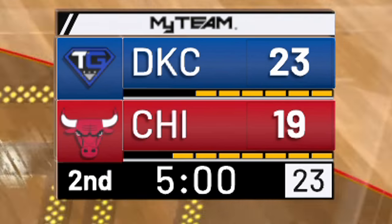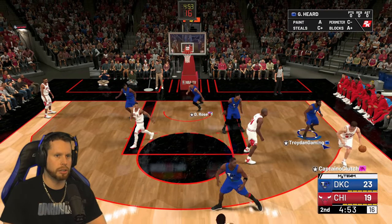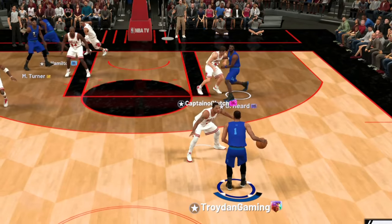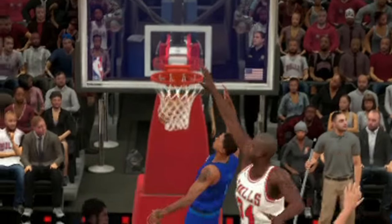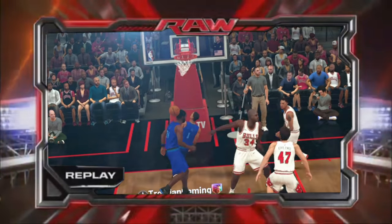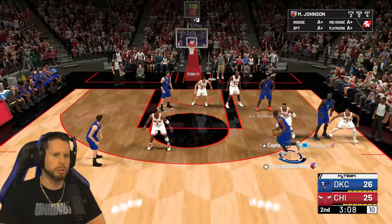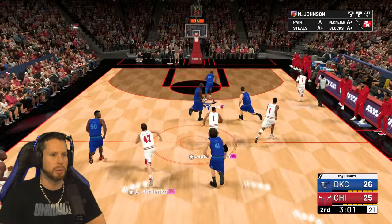He brings his bench out, so my starters are fresh while he's got a weak bench — he's actually in trouble. Dirk hits one from deep. KG — the Big Ticket — gets a slam. I bring Derrick Rose out with the starters since he's playing well. He takes a hard hit and goes down — I thought he was hurt — but he gets up fine. God, he's so quick.